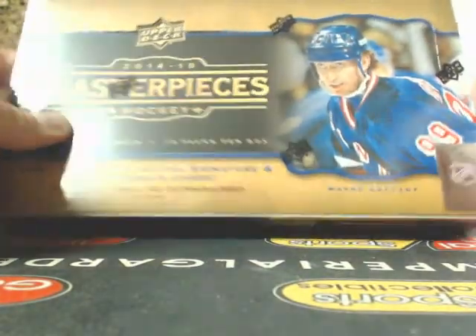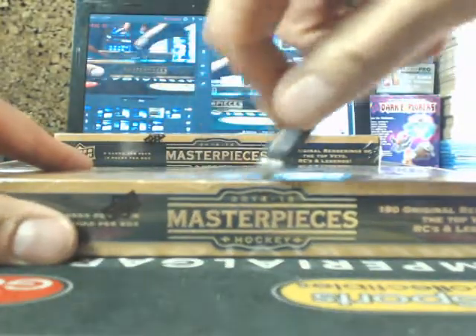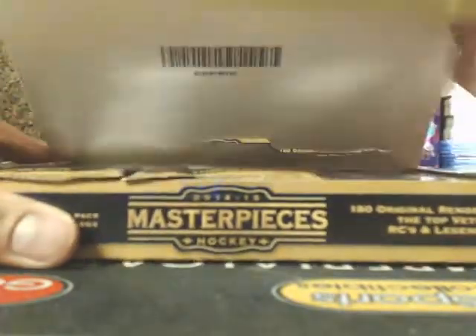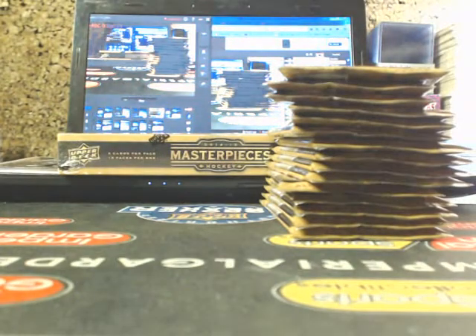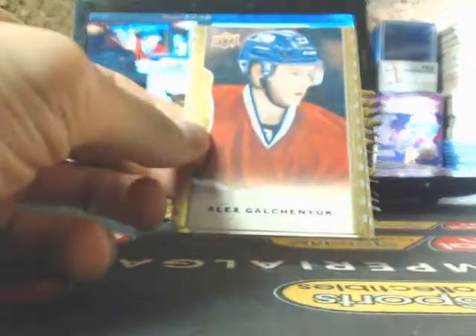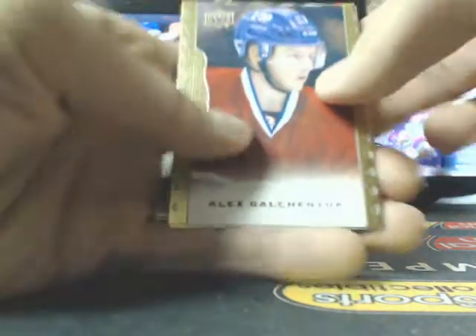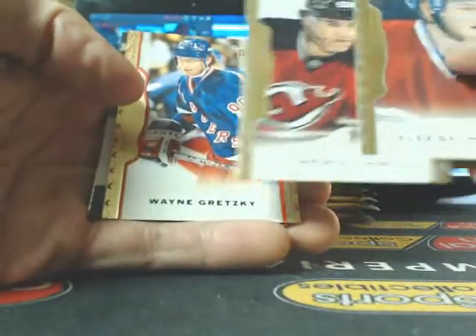Hey everyone, welcome to Imperial Orange. We're doing two boxes of 1415 Masterpiece for Jojo Mojo. I'm going to hope for a Gretzky here. Good luck. Hopefully I won't be lagging too much because I do have some videos processing.